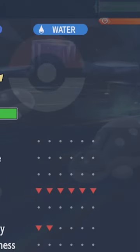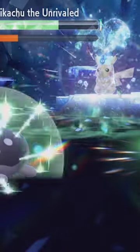From there, after special defense is lowered to the max, use Trailblaze. You need to stall out enough for your teammates to stay alive and finish off this Pikachu.